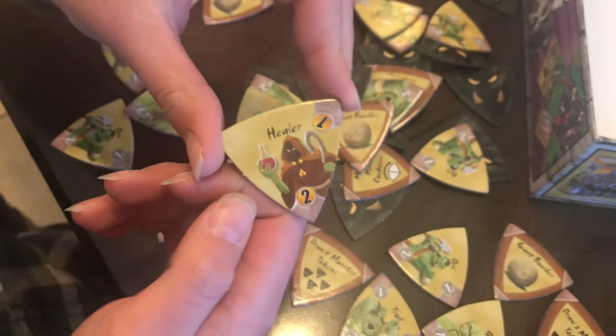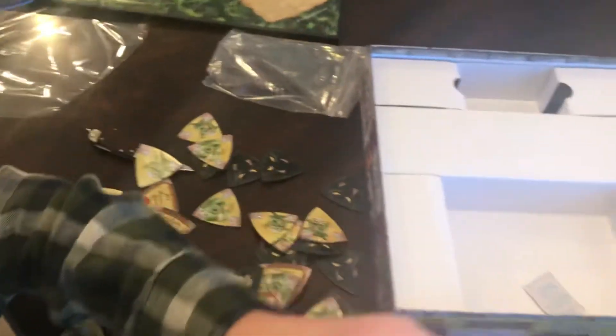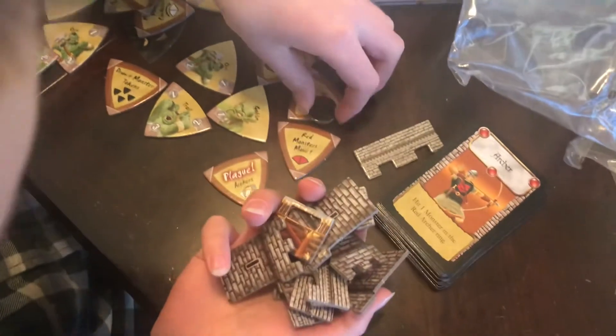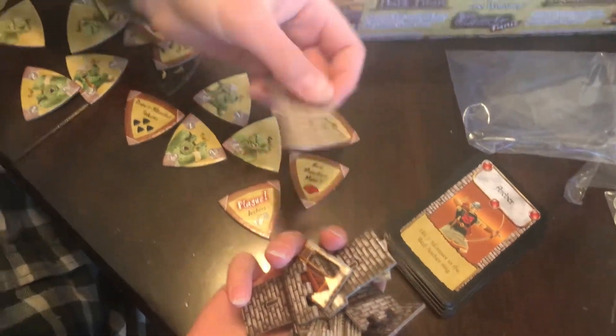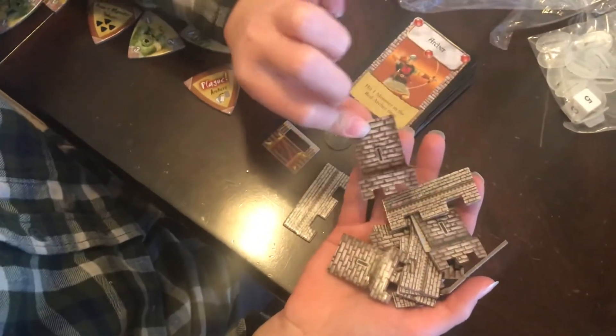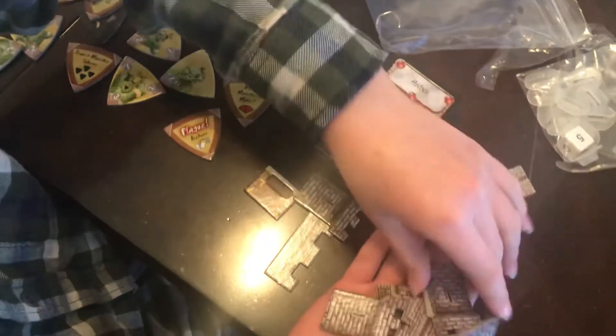All right, so what else we got in the box? Ooh, a healer. Here are the castle pieces — okay, so we have to follow the instructions on those later. So great, that's everything that's in the box.